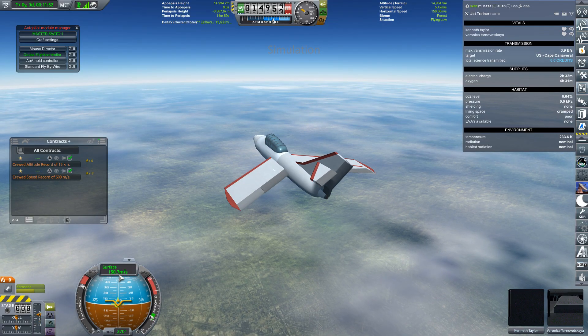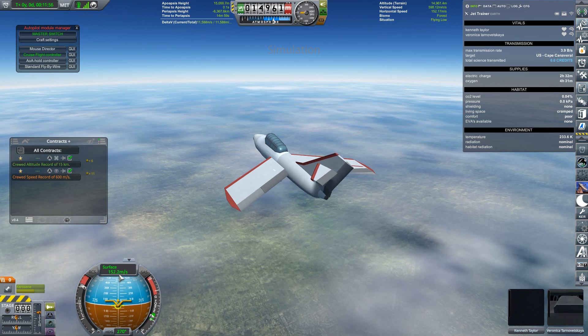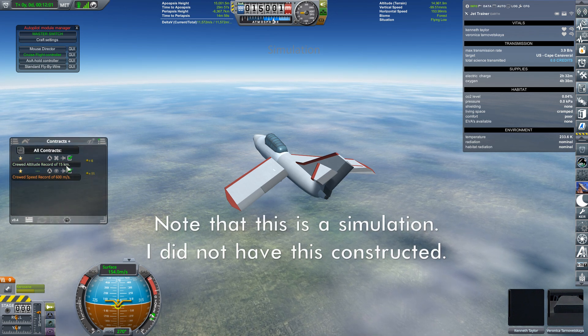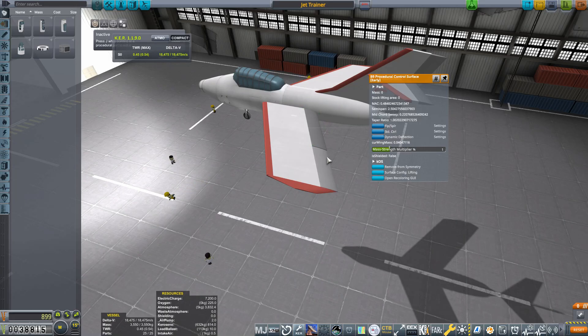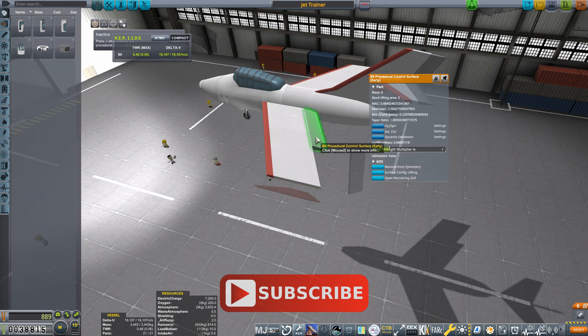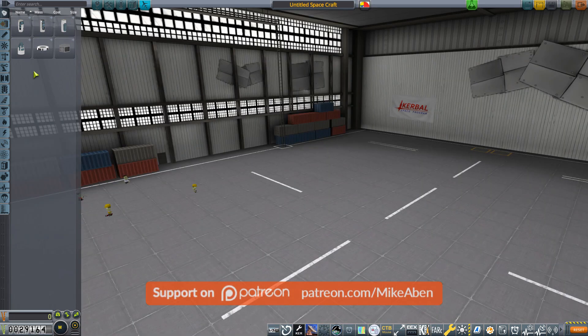Although the pre-built jet trainer can't break the sound barrier, it can comfortably cruise at a 15km altitude. Unfortunately, my prop plane can't do this, which makes me wonder whether starting with a prop plane was a mistake. The main thing I used this trainer for was to take it apart and learn how it was constructed so I could apply it to my own plane. Building my own jet is probably a good idea too — something for a future episode — but right now it's time to get started with my plane build.